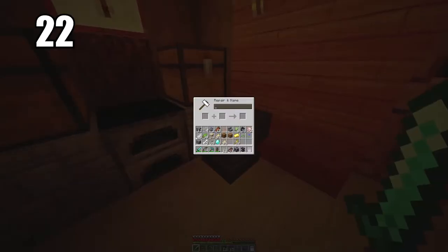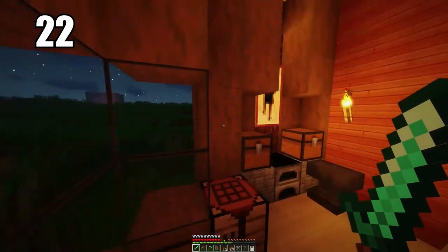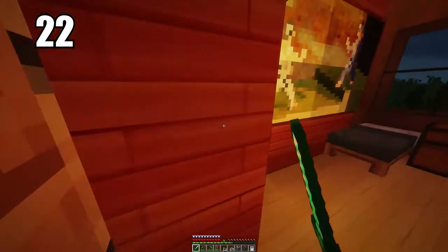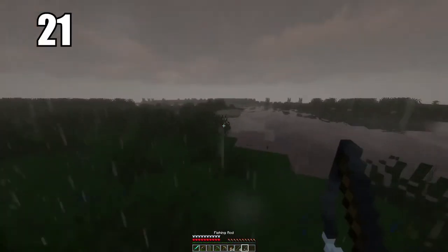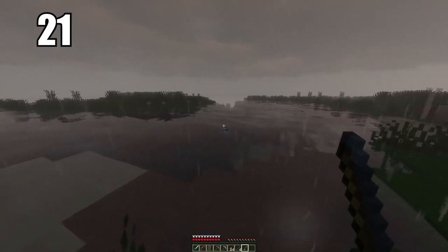Number 22 is to make an anvil. These are great for repairing all your tools that are low in durability and close to breaking. All you need is the tool itself, maybe a resource, and some XP. I highly recommend using this to maintain your valuable tools — a diamond sword, a diamond pickaxe, and even armor. An anvil will make sure nothing breaks.